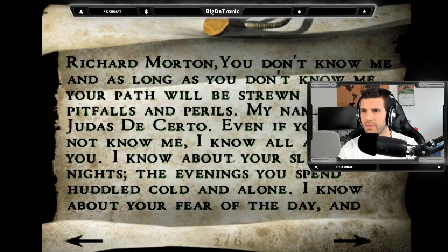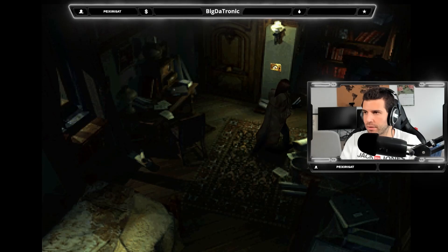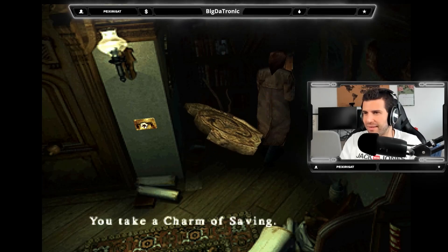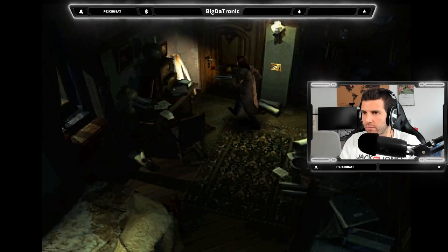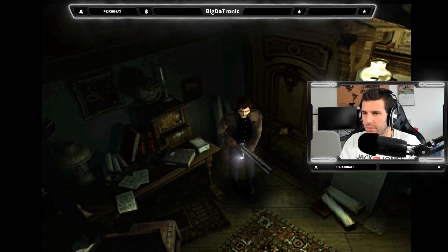Got this. And then: 'Return Morton, you don't know me, and as long as I don't know you, your path will be strong. My name is Judas Deserto — even you may not know me, but I know all about you.' I don't know who this Deserto is but I don't care. Another key — charm of saving, nice. That's exactly what I need. More bullets for my shotgun.